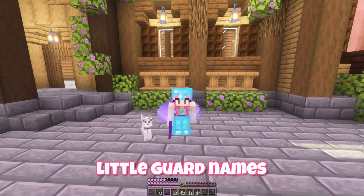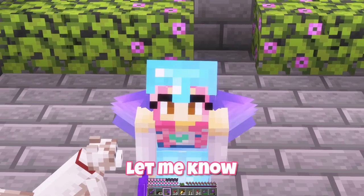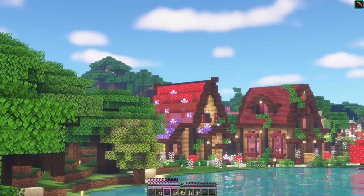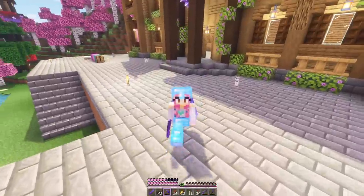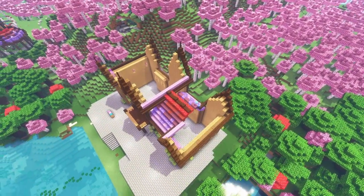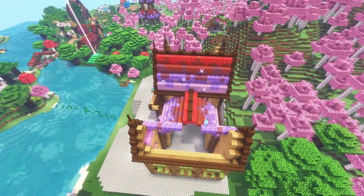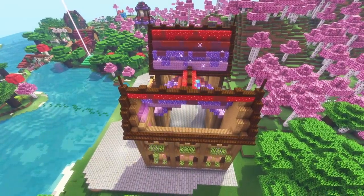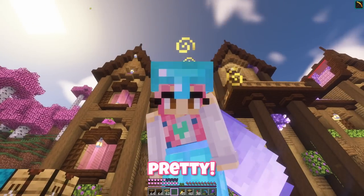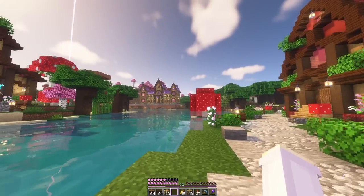Now with our creeper problem solved we should probably get back to the build. Oh, but we need funny little guard names for these cats — like Sir something or other. So if you have any names let me know. In the meantime this build is looking very roofless but I have a plan. It's going to be similar to that gradient there but also with purple. The outside is done and it's looking so pretty — oh it looks so good!